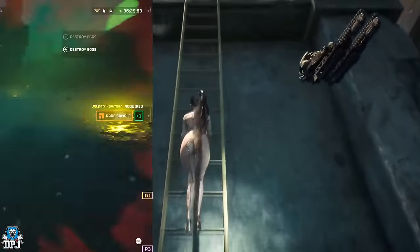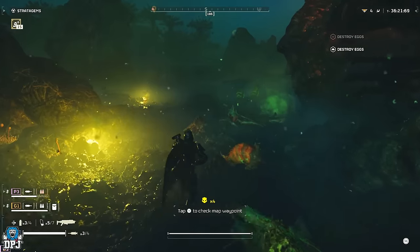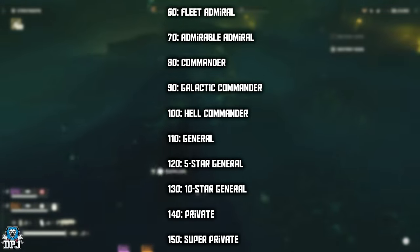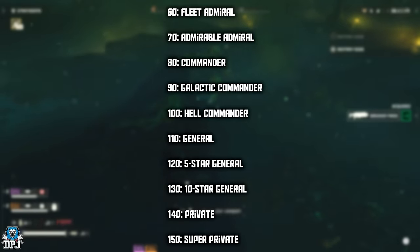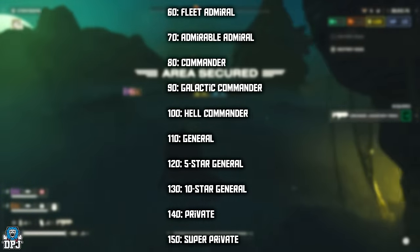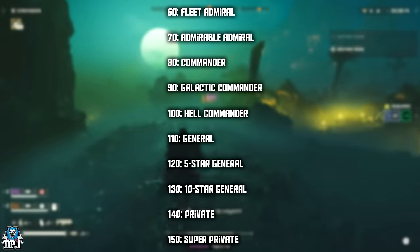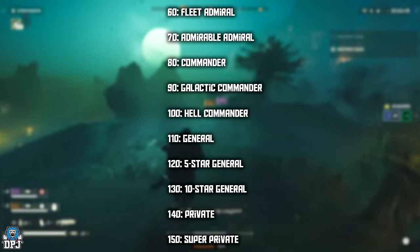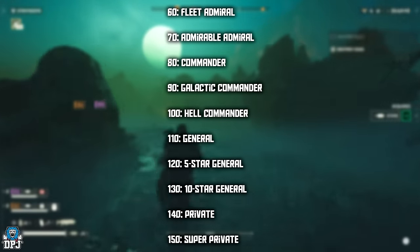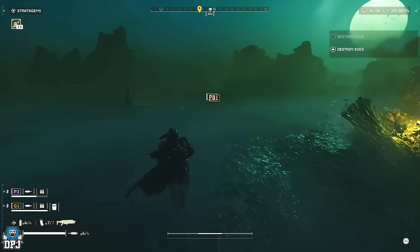With this new level cap there also come new titles. At level 60 you get Fleet Admiral, at 70 you get Admirable Admiral, at 80 you get Commander, at 90 you get Galactic Commander, at 100 you get Hell Commander, at 110 you get General, at 120 you get Five Star General, at 130 you get Ten Star General, at 140 you get Private, and at max level 150 you get Super Private. Those are the titles you can chase via leveling up — there may be additional rewards confirmed later, but nothing has been confirmed as of making this video.